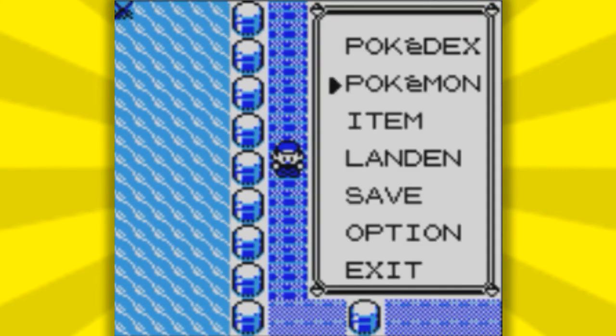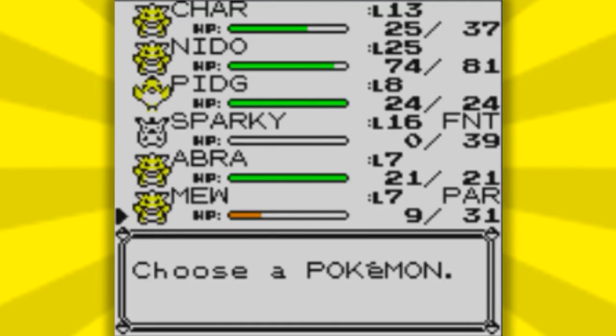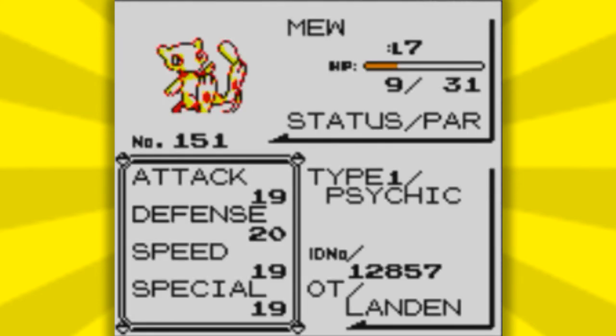That is how you catch Mew in Pokemon Yellow, guys. I hope you did enjoy. If you did, make sure to tell me in the comment section down below, and also tell me something you didn't like so I can improve my videos. Anyways guys, if this tutorial helped, make sure to shoot that like button with Kamehameha.